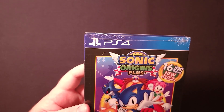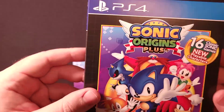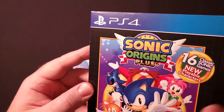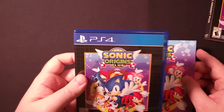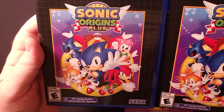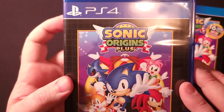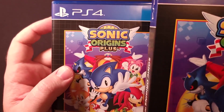Let's go ahead and crack open Sonic Origins Plus. The slip case, as mentioned, is embossed — the artwork is raised off of the background, a really nice touch. The game case features similar artwork, but in the background it has the checkerboard pattern seen on many original Genesis cartridges, which is a little more pronounced on the actual game case than the slip cover.